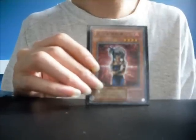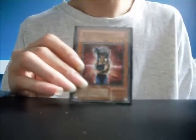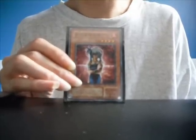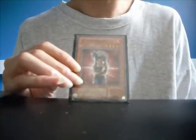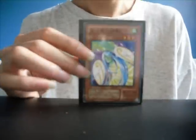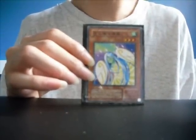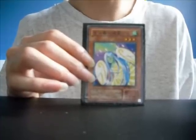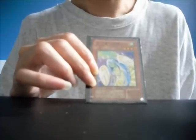Lady Assassin of Flames. Effect: remove 3 cards from the top of your deck from play to inflict 800 points of damage to your opponent's life points. Level 4, 1500 attack, 1000 defense. Spirit of the Breeze: as long as this card remains in face-up attack position on your side of the field, increase your life points by 1000 during each of your standby phase. Level 3 monster, 0 attack, 1800 defense.